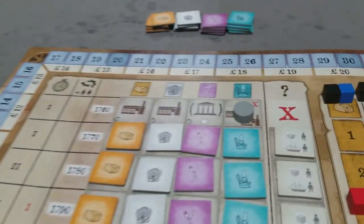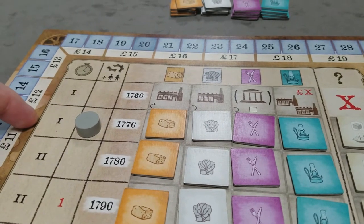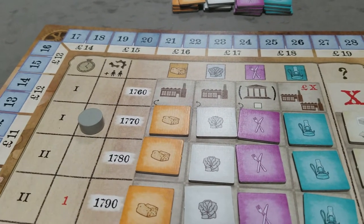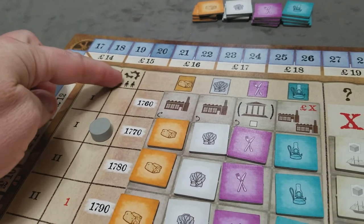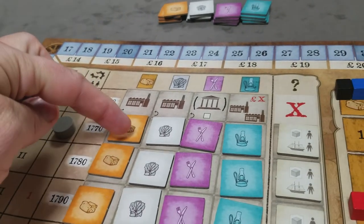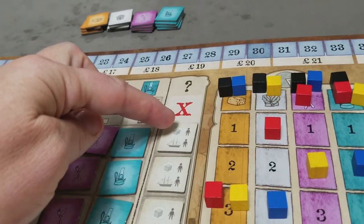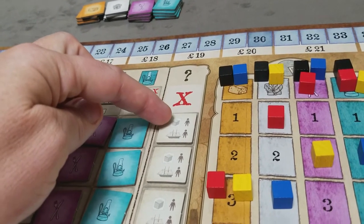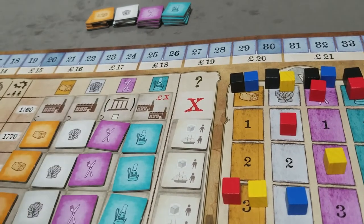Once all players have paid for their factory, we advance the round marker and we're ready to start the first full round of the game. For each game round, the first thing we do is check for obsolete factories. Then we'll have a production cycle for each of the four goods. Then end-of-round paying for warehouse workers and ship workers. And then we'll resolve the event.